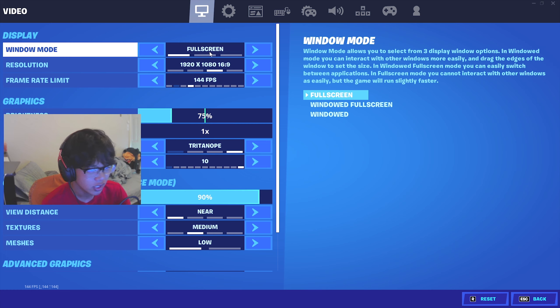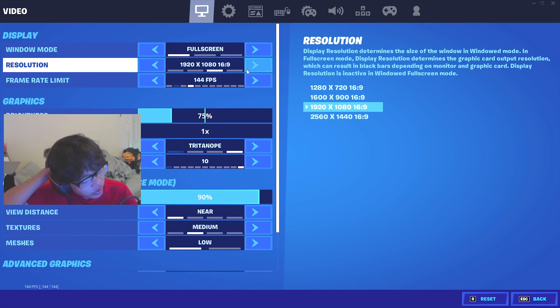For resolution, basically how it works: the lower resolution you have, the more FPS you get. So if I go to 1280 by 720 it'll give more FPS but it will make the quality degrade quite a lot — the 3D render drops to around 60 percent and it looks super pixelated. I really recommend 1920 by 1080 because it looks and feels good at 1080p quality.